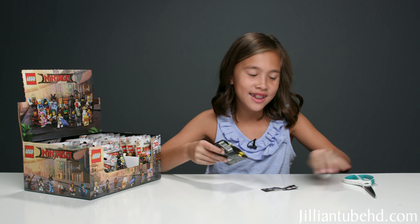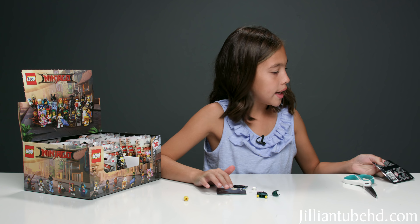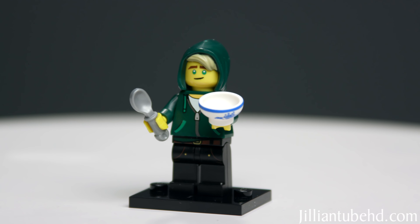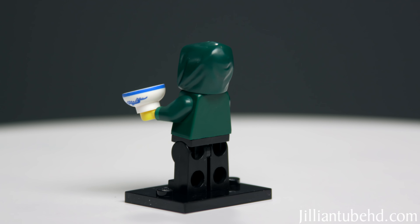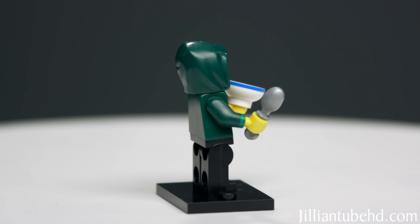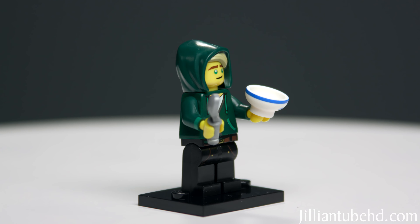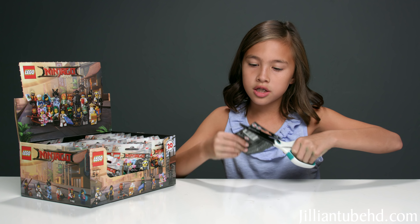I got a Lloyd — Evan got ninja Lloyd but this is Lloyd in street clothes. He has black pants, a white t-shirt, and a green hoodie. He also has a ramen bowl and spoon, and you can see some of his hair sticking out of his hoodie.